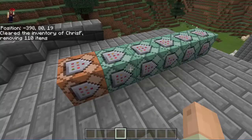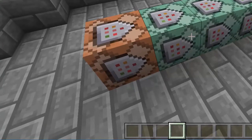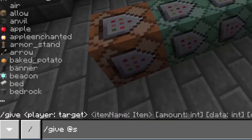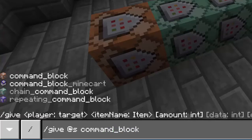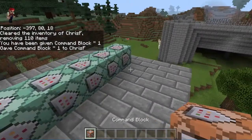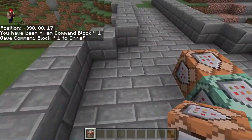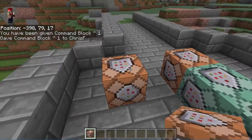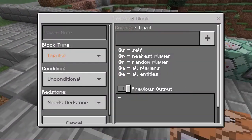To grab a command block, you have to go to /give, select yourself with @s, and type command_block. That would give you a basic command block. Remember, when you place it, it's going to be pointing towards you. Place it right here, and then you can right-click on it and enter your command.